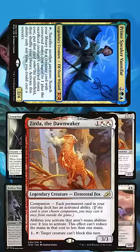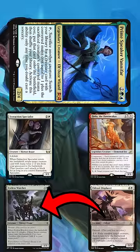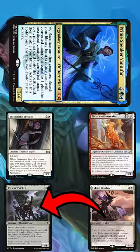We then sacrifice Corridor Monitor to Vanifar to get a Zopandrel, the Dawn Waker, making the Eldrazi Displacer's ability cost one mana. We can now make infinite 1/1 Eldrazi Scion tokens by blinking Eyeless Watcher again and again.